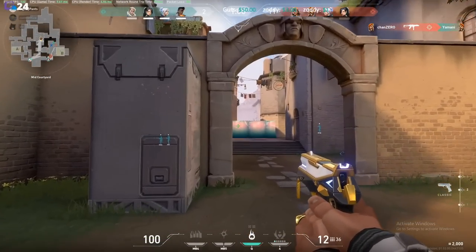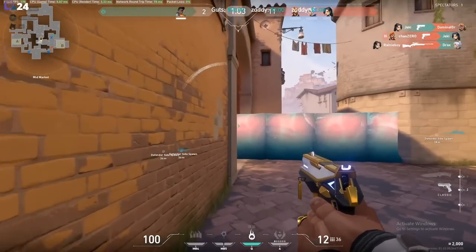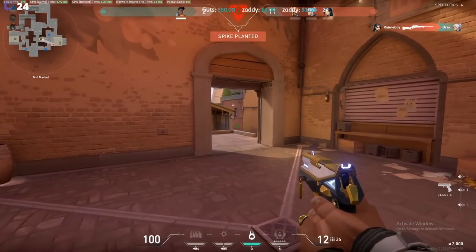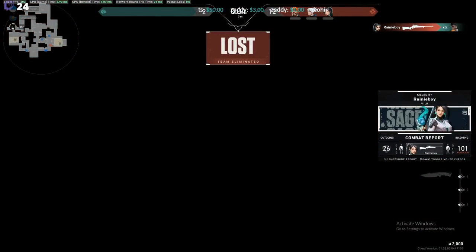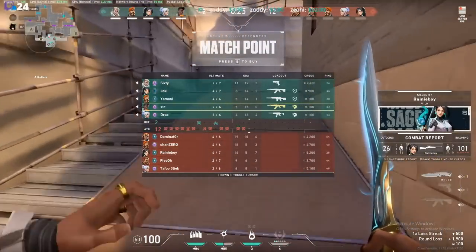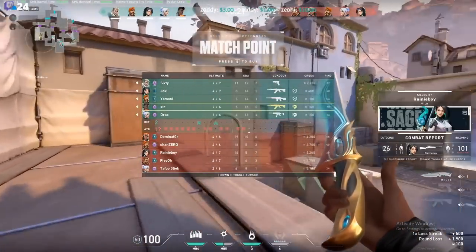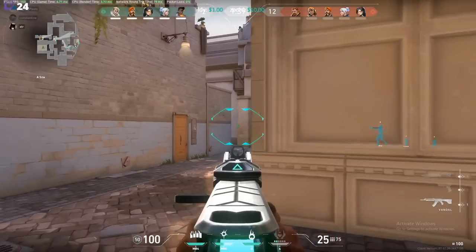Picking things up after that pistol round loss — XTR flanking through mid, walled off by Jet in a 1v3. Right now you just want to try to do some damage, get a kill, maybe get two, maybe get a gun. He ends up going down to the Sage. Not bad — just really not much you can do there. In order for those kinds of flanks to work, you have to be moving quicker. Unfortunately in this situation they go down and they're now on match point.